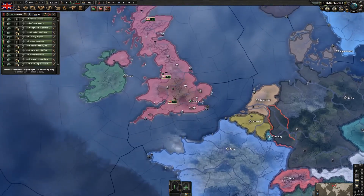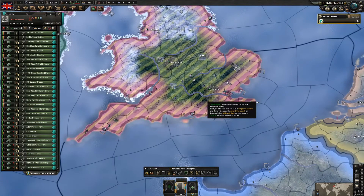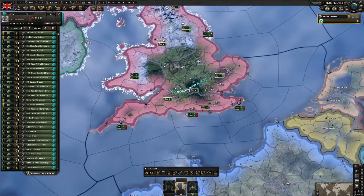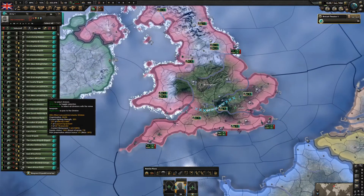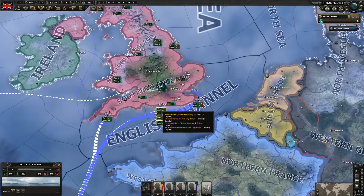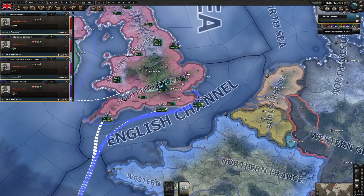For the setup of our army, I like to bring every single division we have to London and this area. I think I'll end up switching at least 24 of them to our standard infantry division. Lastly, I just merge all of my fleets into one big fleet.